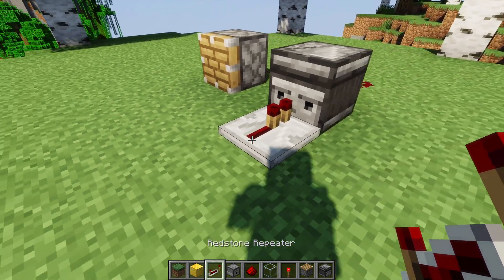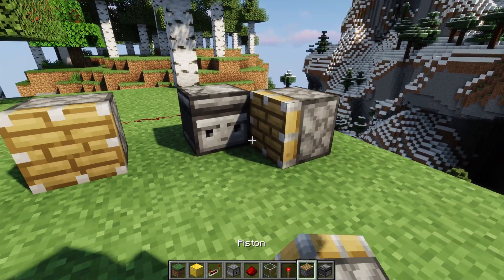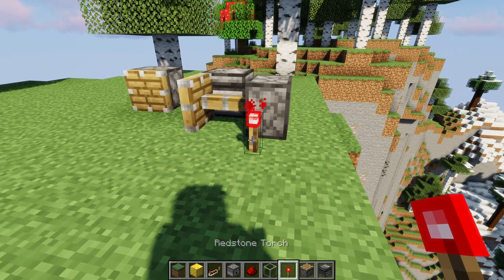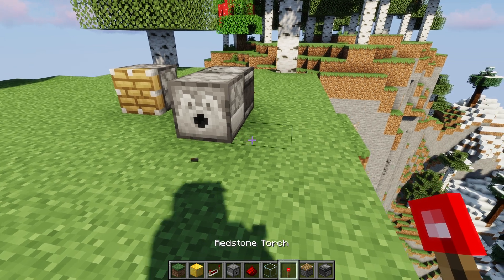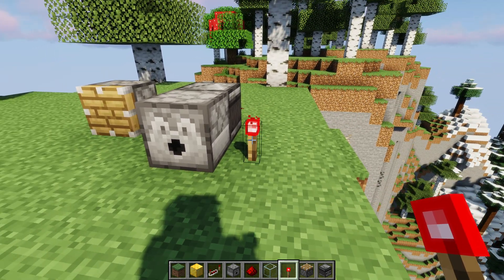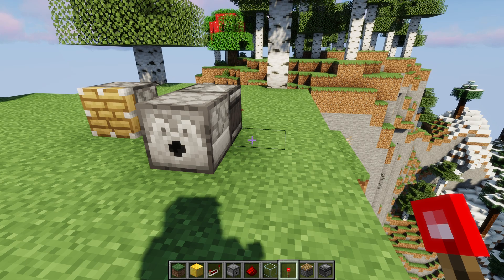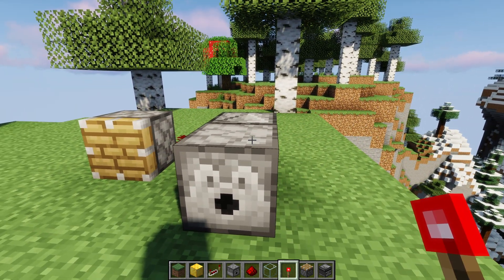Likewise, I could put a redstone repeater in front of it and changing the delay also counts. We could put a piston and it can extend or retract in front of it, and that would also count. I could put a dispenser and powering the dispenser where it would shoot something counts. Also, unpowering a dispenser or a dropper counts as a block update, even though the dispenser and dropper won't do anything when you unpower them.